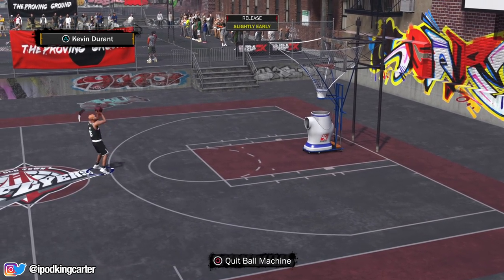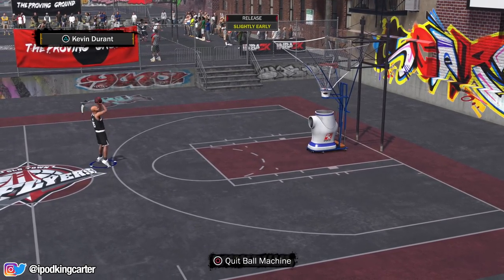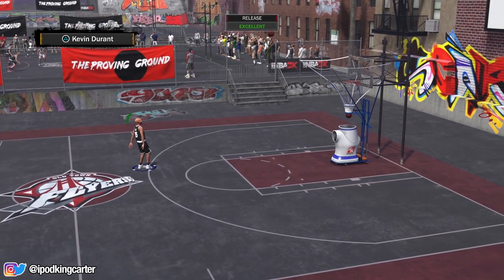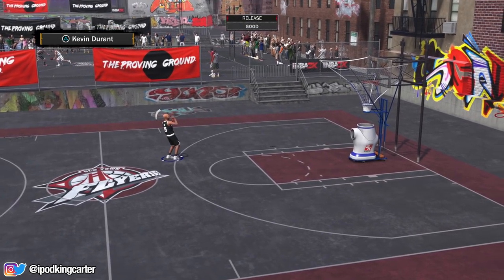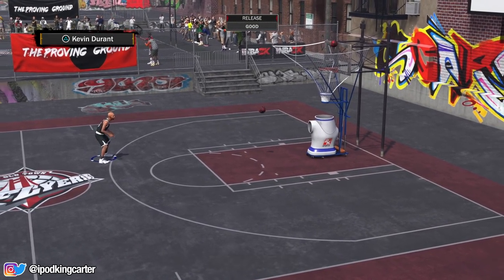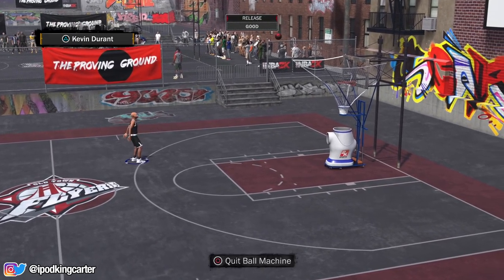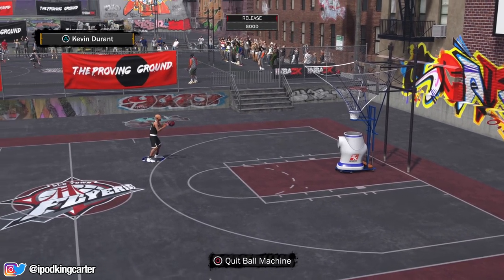I just wanted to show you guys this jump shot right here — this will probably be my jump shot in NBA 2K18. Kevin Durant's jump shot is very similar to the regular jump shot 8, and that was a green from three right there. It's very similar to the jump shot I was using last year and the year before. The upper body flow is the same; the legs shake a little different, but from the elbow to the wrist it's exactly the same.